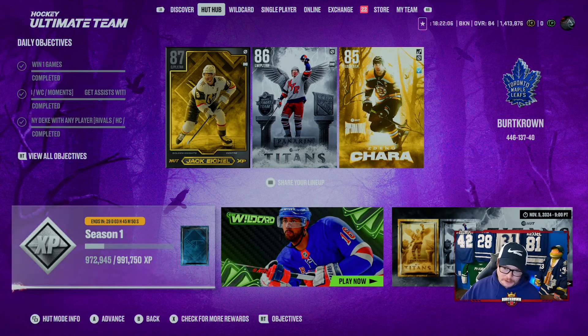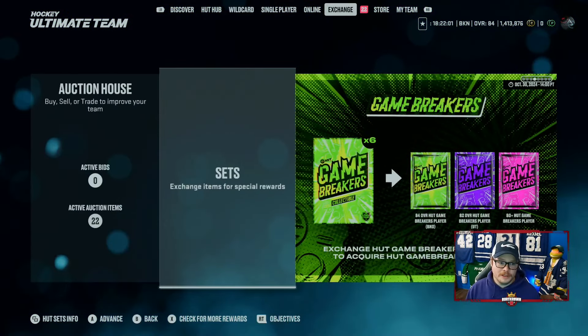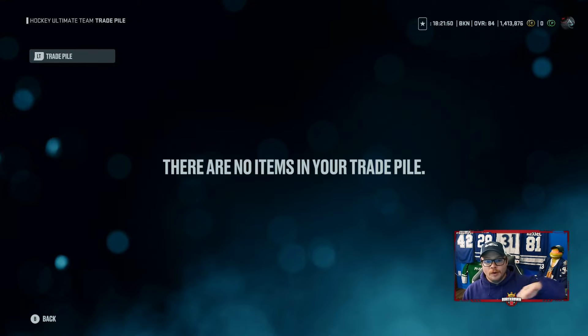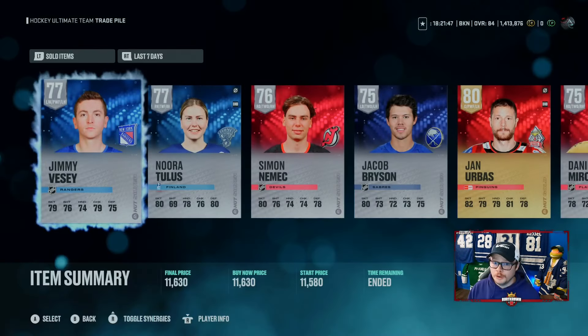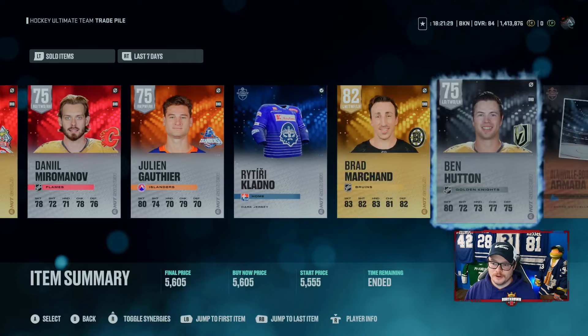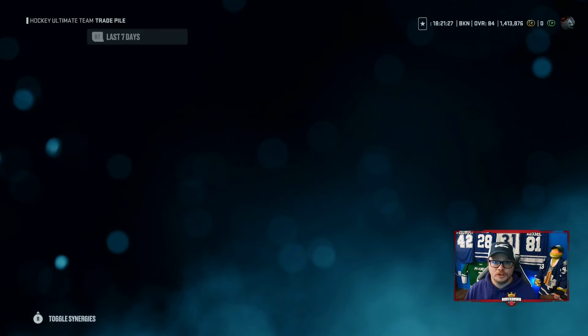1.4 million coins - not bad, it's a good coin count. There are a couple of things I'm going to point out early on. I'm not working the market but I am using the market, and what I mean by that is I'm selling everything I get that is sellable and tradable. Everything I get goes straight out, because everything in the market is super expensive right now - 77 overalls selling for about 11,000, and now with Panarin they're selling for so much more. Sell your tradable stuff: 19,000 for 80s.